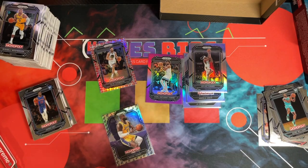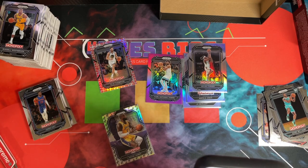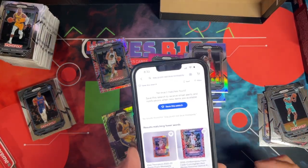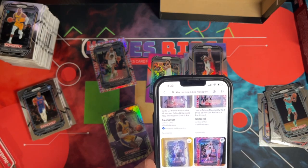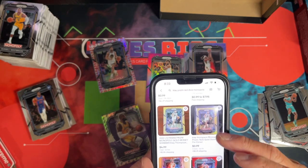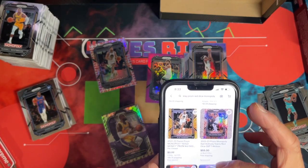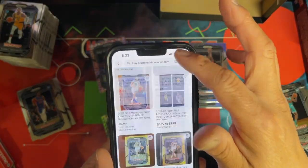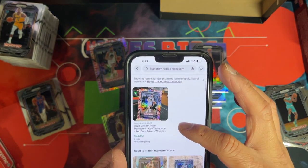I want to see what the LeBron go is going for, and check the Klay dice too. Let me do a quick eBay search — clay prism red dice Monopoly — let's see what it shows up as. Is the dice an SSP really? Shimmer to 100 is only going for like 10 bucks — it's not even selling for 10. Can you imagine if that had been a different player? That one's going for 300 — let me filter quickly. Clay — so that one's over 26 bucks.